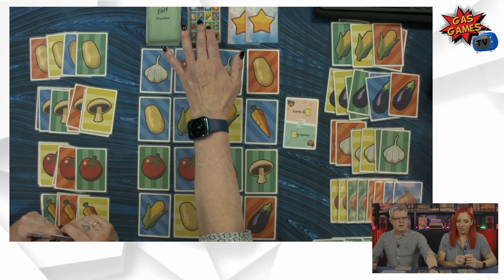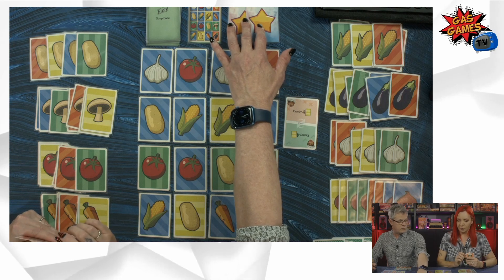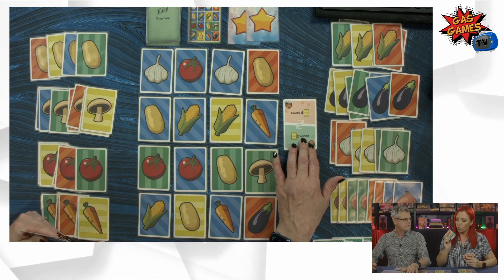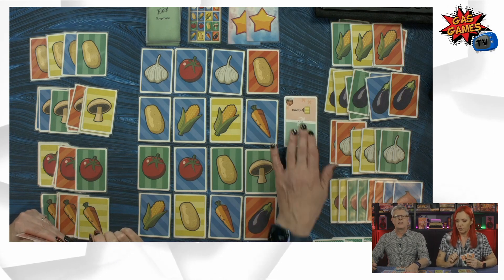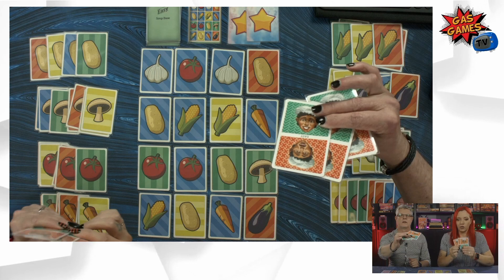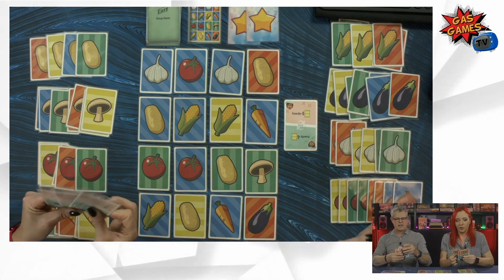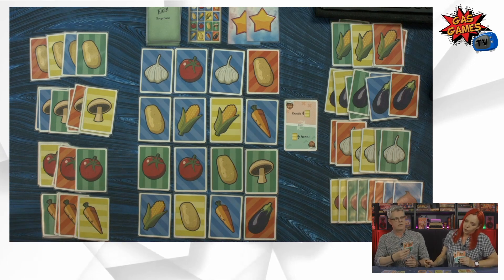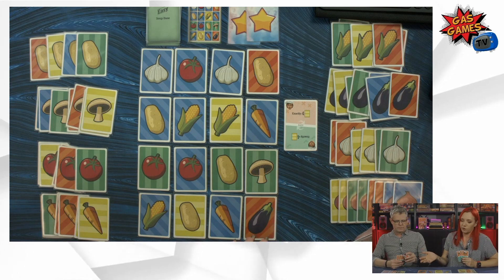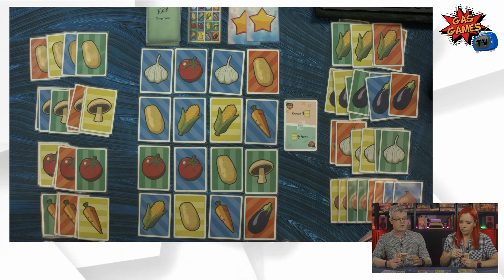This is the soup base card we drew, which has laid out the starting pattern for us. These are our two stars that we start with — we may lose a star if we don't complete the round in time. This card here is the common objective that we can both see, and Sue and I each have three personal objective cards. When a chef is happy, the card turns up the other way.